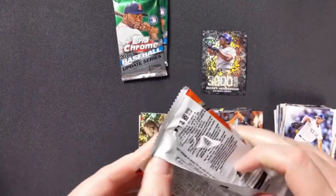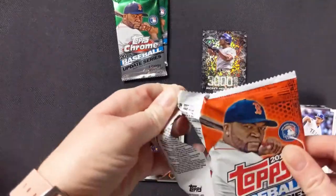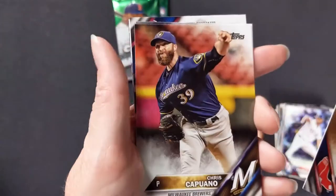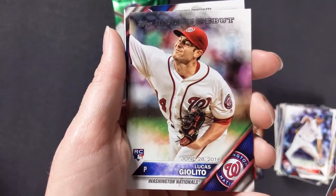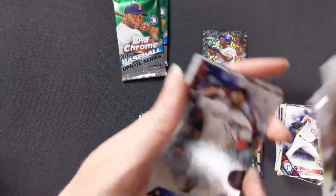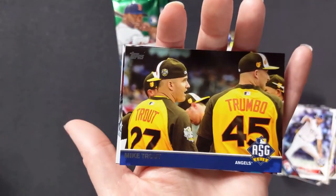That never happens in sports — like 'oh you're undervalued, let's give you more money' — nope, never. Xander Bogaerts, Chris Capuano. Lucas Giolito — sweet, I forgot he was with the Nationals. I know he's with the White Sox now but his cards are right over there. Juan Uribe with the Cleveland Indians, and there's Trout and Mark Trumbo — both the Angels. Then Kris Bryant all-star game.